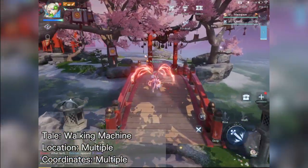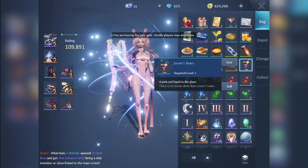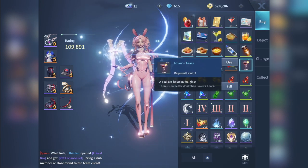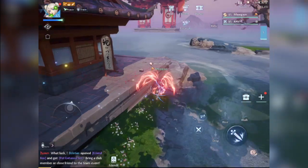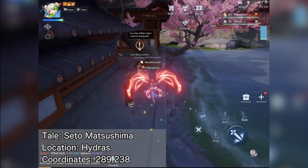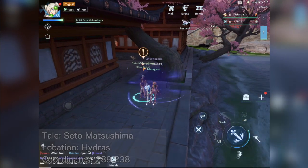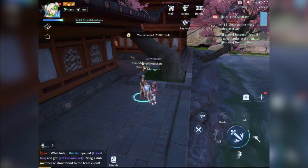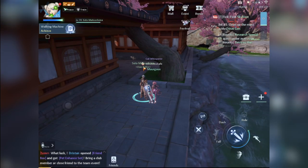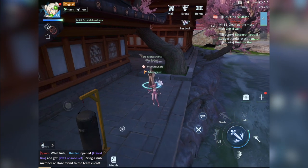Related to the vending machines, try to get a drink from it every time you see it, up to three drinks per day, until you get your hands on the Lover's Tears drink. This is quite rare so you might have to be patient. Once you have it, go to Hydras and find the NPC named Seto Matsushima. He'll buy your drink in exchange for gold and you'll unlock the Walking Machine tale, which is actually a Silver tale but very easy to complete once you get the drink.